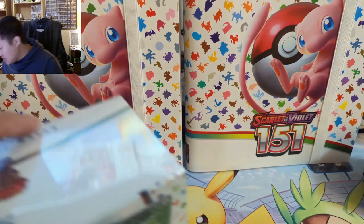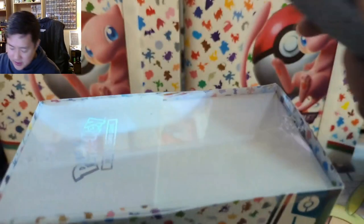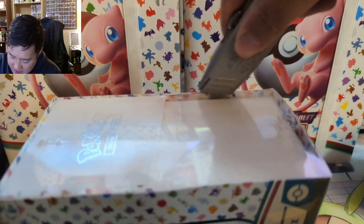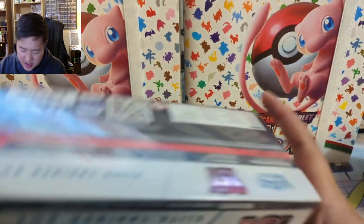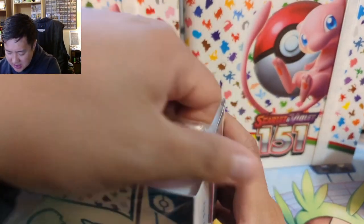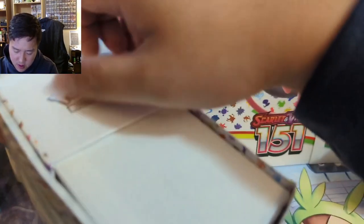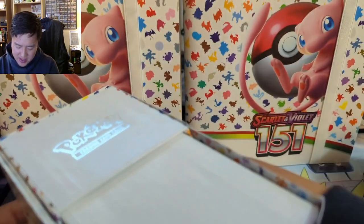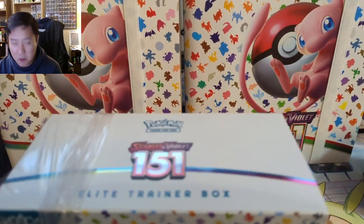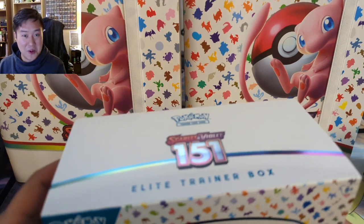So Tai, we have two ETBs and a cardboard cutter. Let's get into it, and best of luck Tai. We've been on this Pokemon journey since 2018 or something like that, and Tai is among many of the good friends we've created over the years. Tai did tell me he did a sneak peek opening on Whatnot and did pull the secret Charizard.